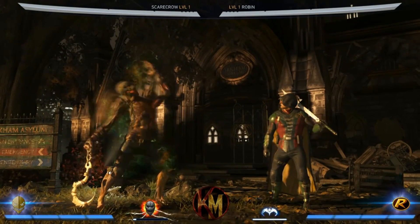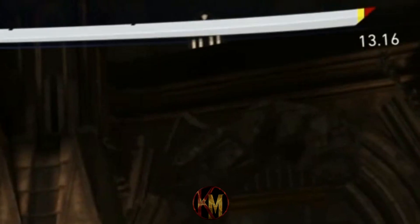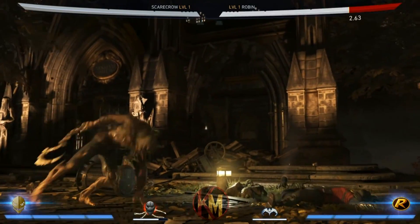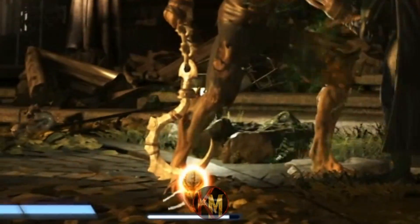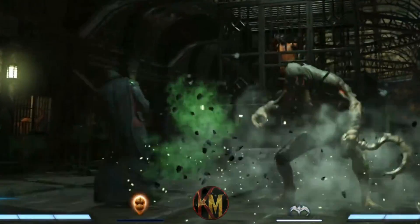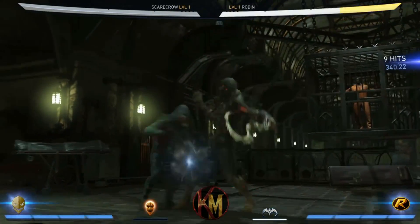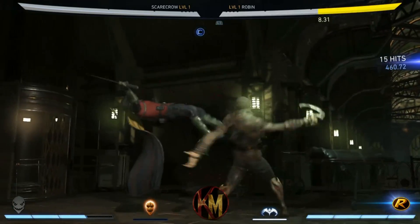Scarecrow's character power causes him to emit an aura of Fear Toxin that deals damage over time to enemies standing near you. Whilst this aura is active, connecting any Fear Toxin moves will fill your power bar. Upon filling this bar to the max, Scarecrow gains access to Traumatize — a powerful full-screen stun attack that can be done to start combos, re-stand your opponent, or to punish certain attacks on reaction.